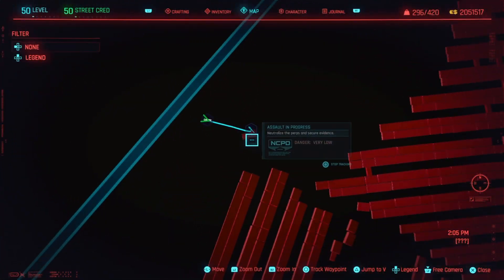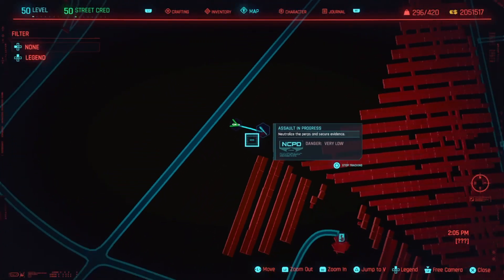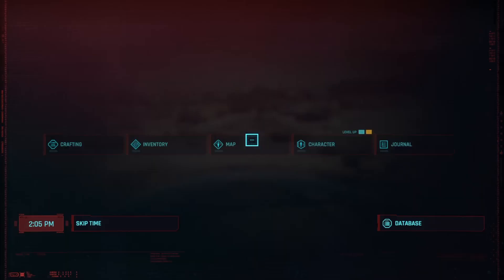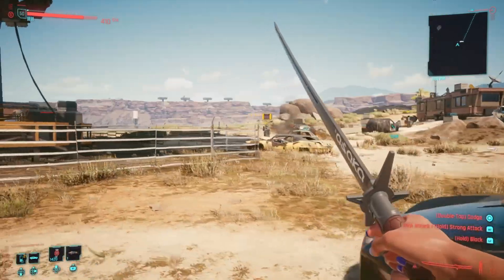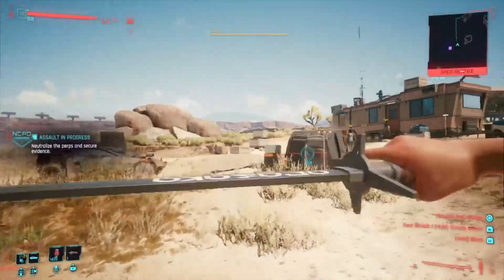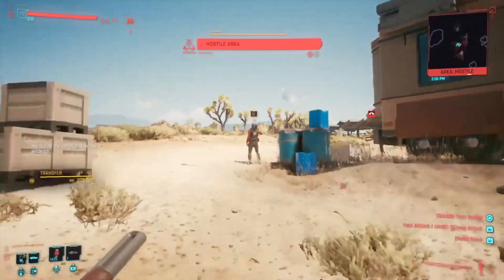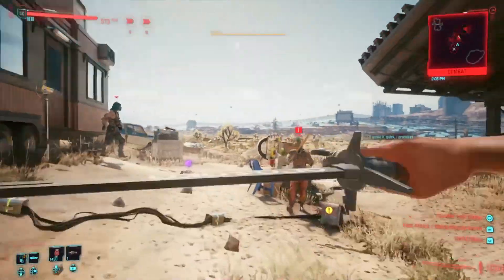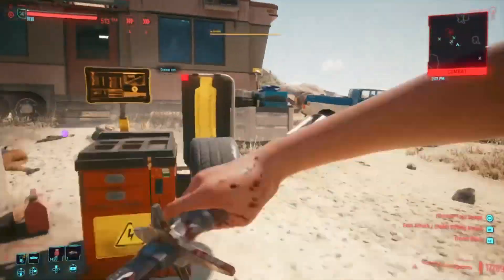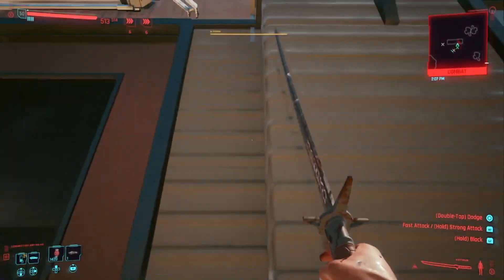First step you want to do is go to this Assault in Progress south of the map. This glitch is much easier than the previous one I posted. You just do it once and you can get maximum XP, max level just from that. Once you go to this location, just kill everyone here. It's not necessary to kill everyone, but if it's too hard for you, turn the difficulty to easy. It should still work anyways.